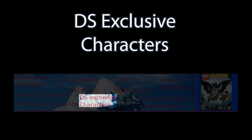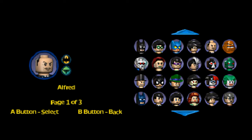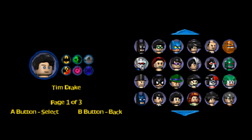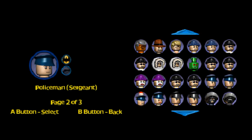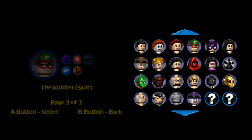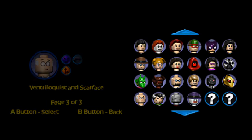The DS version of the game features many different and unique character models not available on any other platform. Unique skins include classic versions of Batman and Robin, Monster Killer Mask, and Riddler in a suit. You can also play as unmasked heroes and villains such as Tim Drake, Selina Kyle, and Jonathan Crane. There are also exclusive villains such as Hugo Strange, The Ventriloquist, Firefly, and Talia Al Ghul. Playable versions include Azrael, Black Mask, Spoiler, and Huntress.